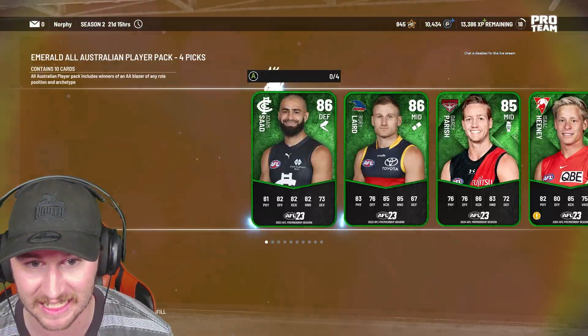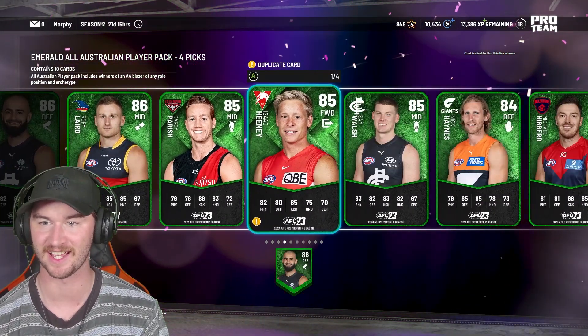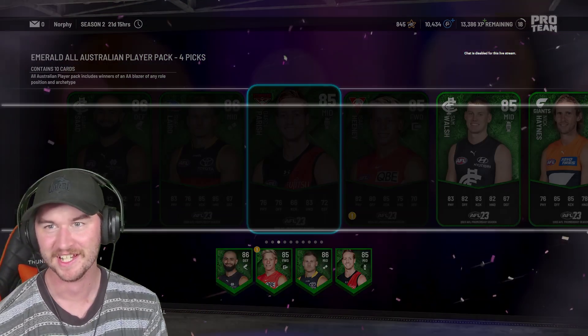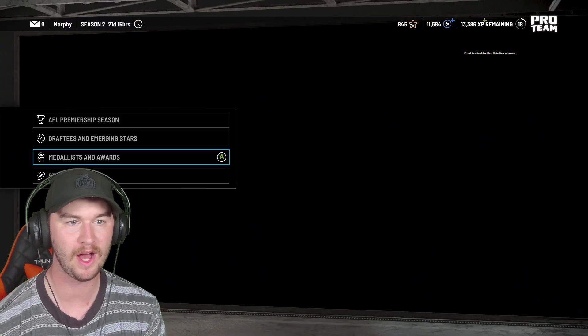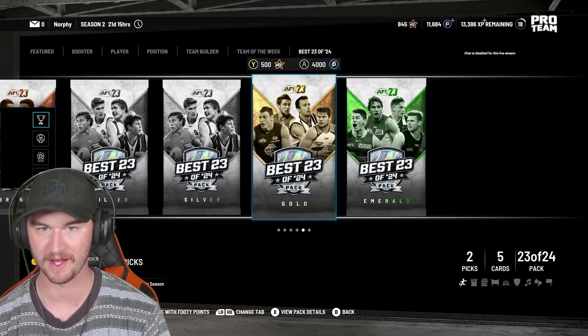What are we getting in here? That is nowhere near what I was asking for. He said awful pack. I'm going to take this Isaac Heaney here because I'll get some pro team coins. This one sucked. This one was awful. Let me just quickly get through this one. We'll open up one more of these packs. We're not going to do it. If anything, if that tells me anything, it's that all our luck is in here.